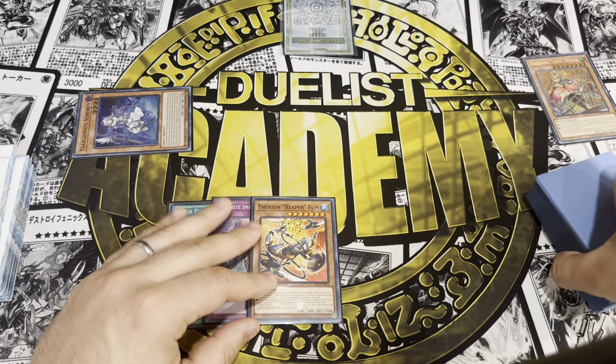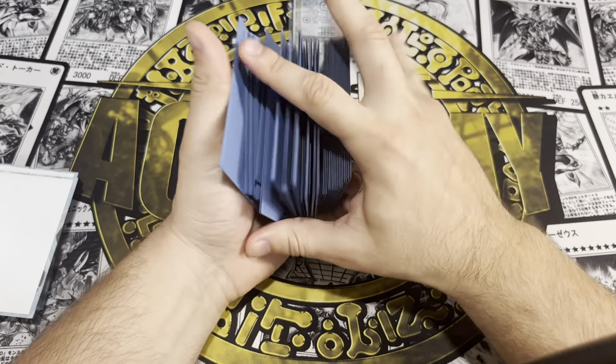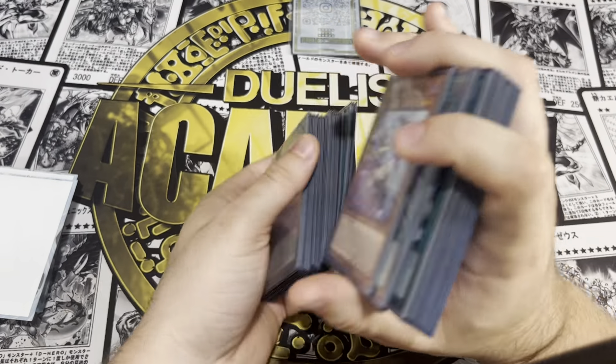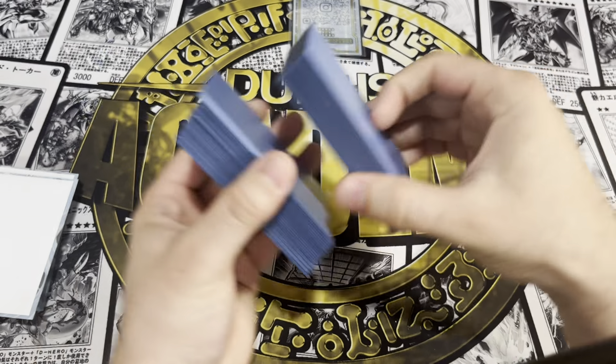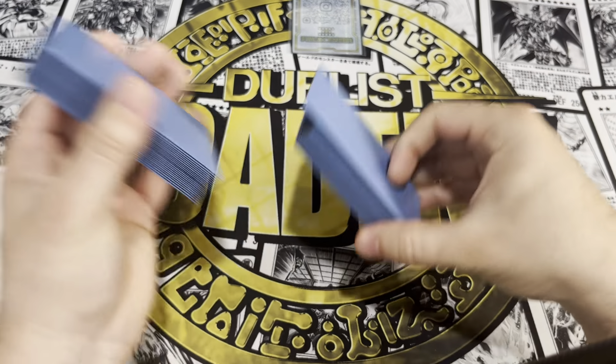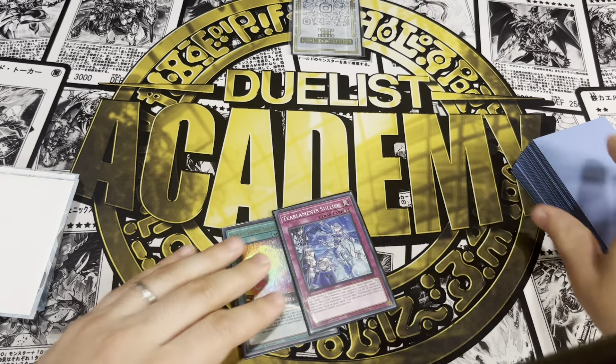Not bad — that shows off what a possible Therion end board can look like. The Therion cards are so good; you just need something to enable them. Previously it was Punk with the mill eight — Chaos Ruler plus Zombie Vampire for mill nine — but now we have mill eight, potentially eleven, and Kit Kalos to enable them as well.